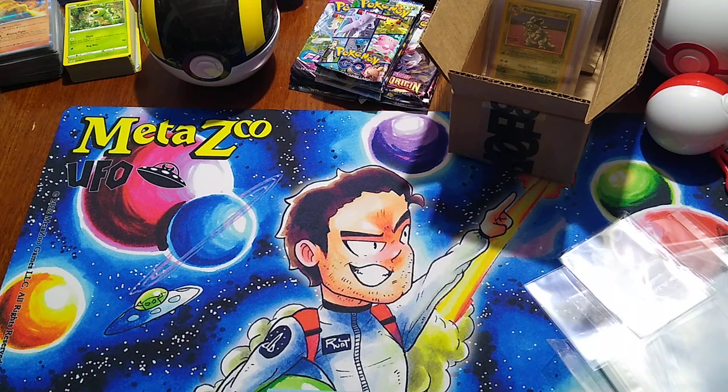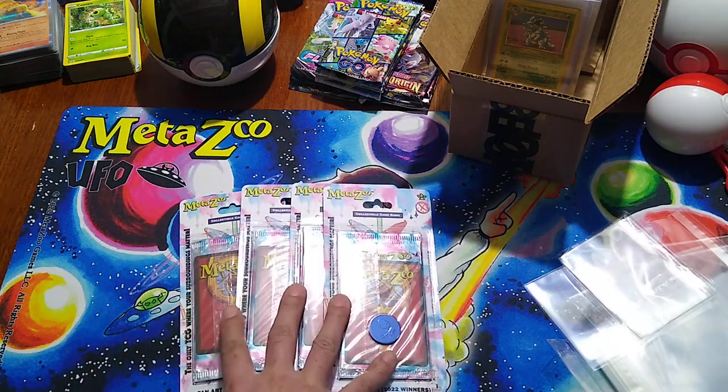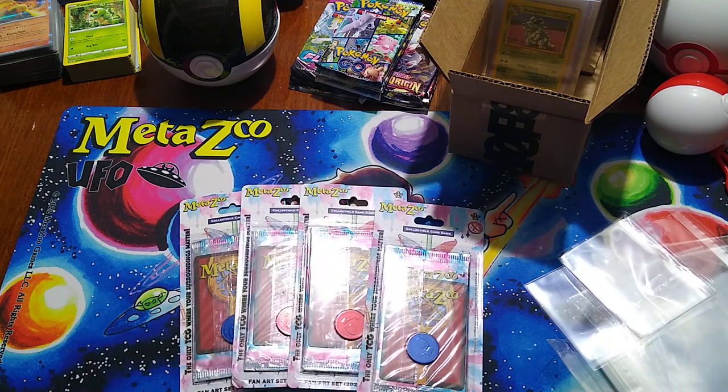The kit came with fan art series that his family had did. So we'll see what promo cards we get from that. We got a booster box of MetaZoo Wilderness, along with a booster box of UFO, one box of the MetaZoo Native, and a box of Seance.